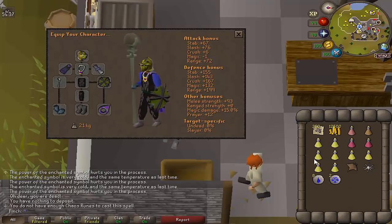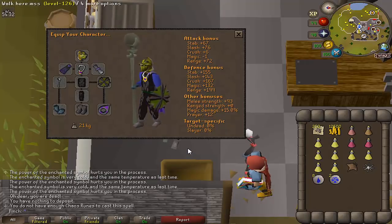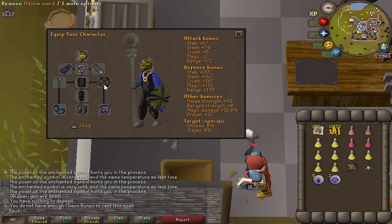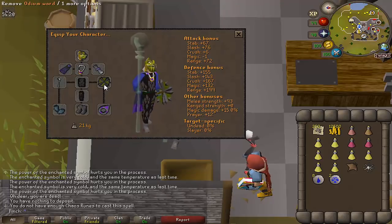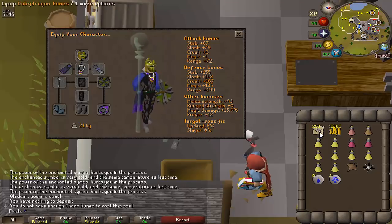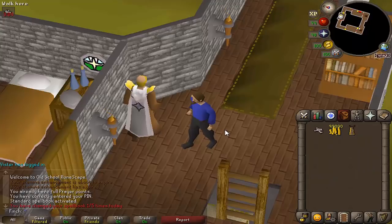I'm going in with 8 brews and a little bit of combo food. I'm not risking anything I'm worried about losing, so I'll protect the Staff of the Dead, the Serp Helm, and my Odeon Ward if I die. I've got all player attack options set to hidden, so I won't fight back — just run south and try to teleport away. I'll be taking a few bones at a time. Got there in the end. I did end up getting PK'd a couple of times and losing a few hundred big bones, but thankfully had enough in the bank.